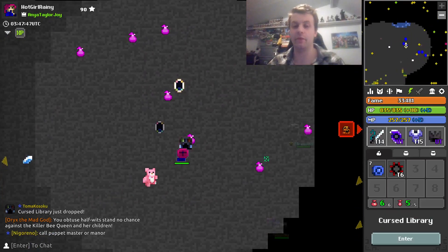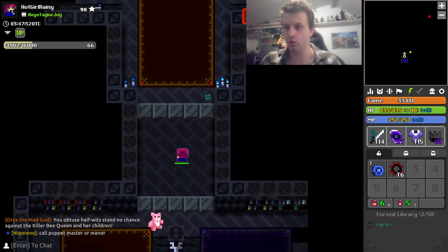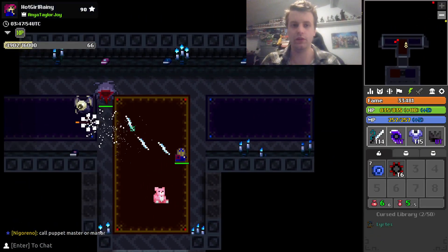Hey guys, it's Rainy Nights. Today I'm going to show you how to do the Cursed Library. This dungeon is useful because it always gives you one Wisdom and one VIT when you complete it solo.